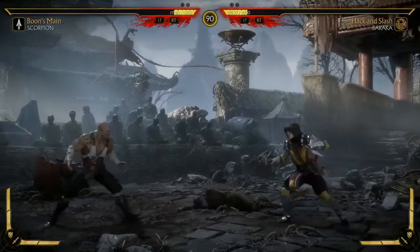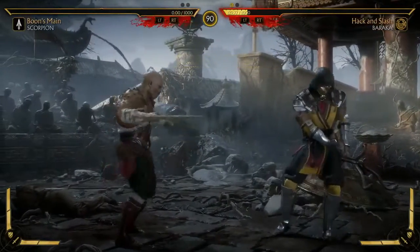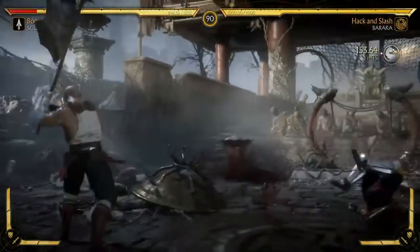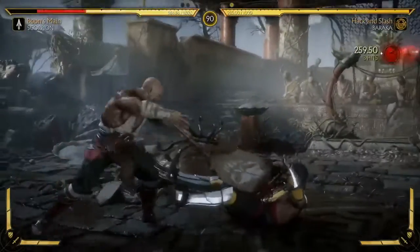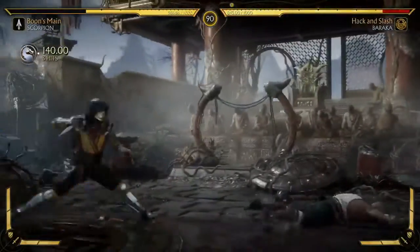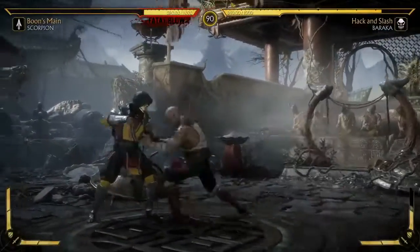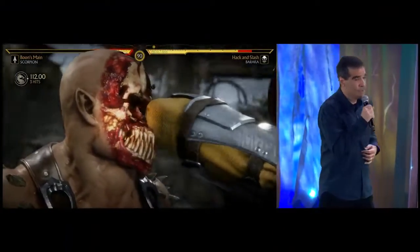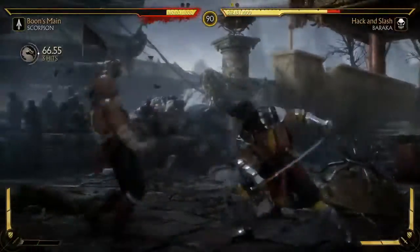Both Baraka and Scorpion have a Fatal Blow right now. Baraka wins this fight. Round two, fight. Scorpion missed his Fatal Blow attack, but it will actually regenerate after a cooldown period. You'll notice his Fatal Blow is re-established and he can pull it off.